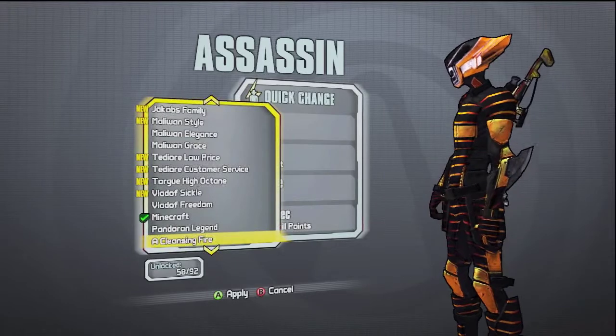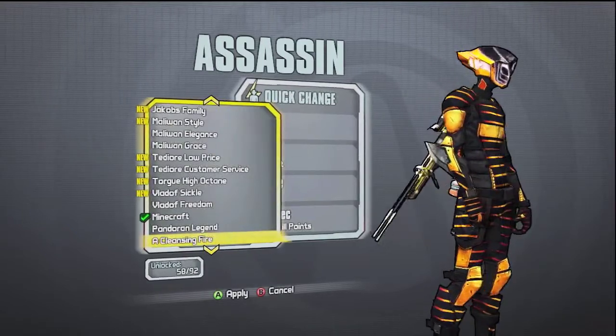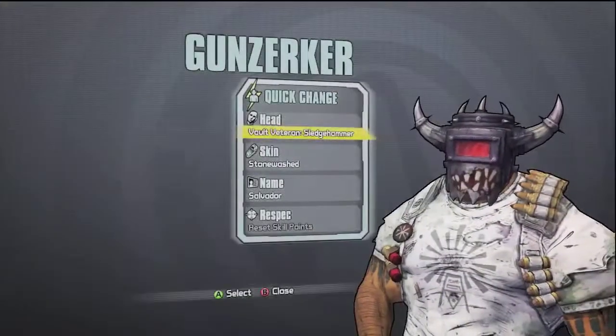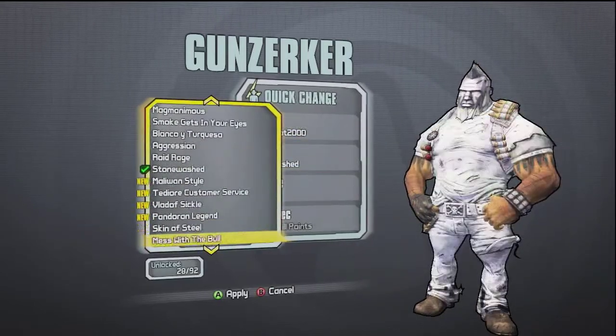It's sold separately for each of the 5 character classes in the game. Now I don't have the Mecromancer character to show off the skin for her, but I can show you it for the other default 4 characters: the Assassin, Gunzerker, Siren, and Commando. There are 80 Microsoft points each, which is roughly a dollar in terms of actual money, per character that you can buy it for, and it comes with one head and one skin for the class attached.